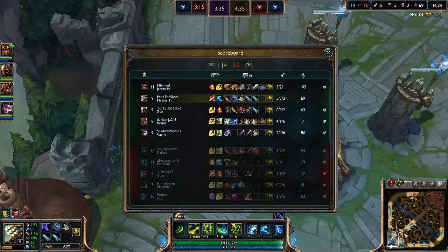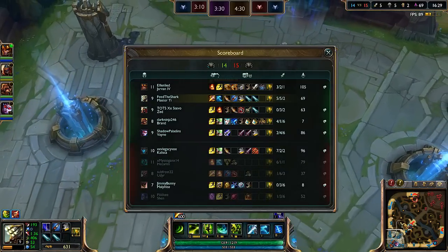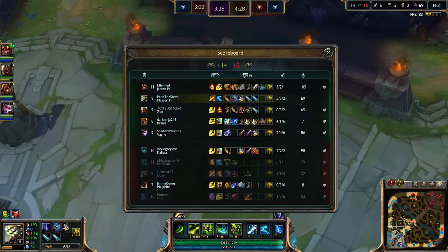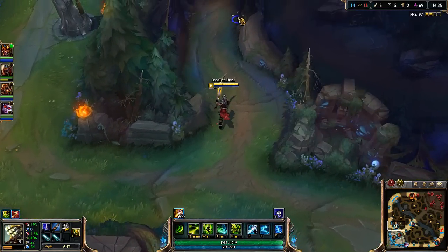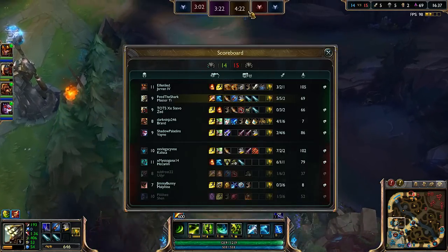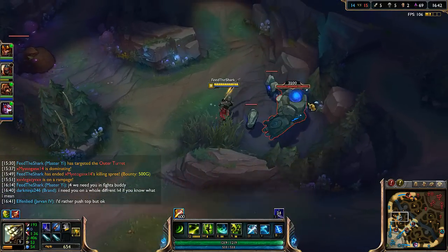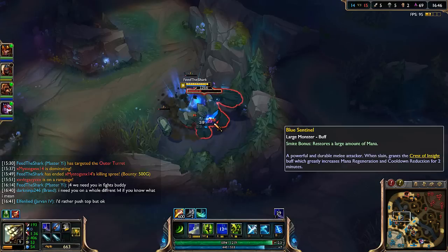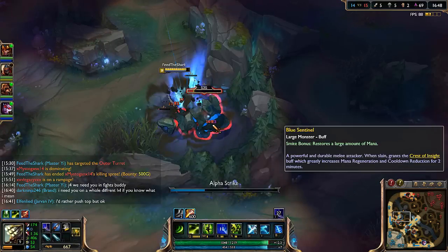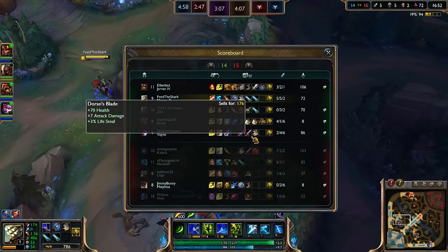J4 should probably just finish one item instead of spreading across multiple. Oh wow — I should have gotten Devourer. I was thinking I'd get the Devourer enchantment and then I look and I got something else. I'm really smart, I'm good. Still doing tons of damage though, it's all good.